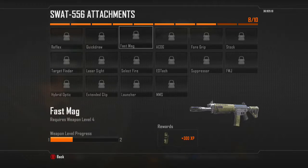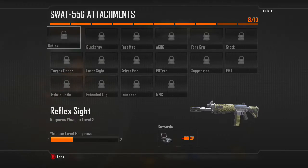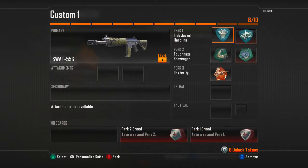If you have reflex and you're at an advantage, it's a very good gun. You want Perk 1 Greed and Perk 2 Greed so you can have Black Hat and Hardline, because you're going to be going for streaks — this is more of a streaky gun.